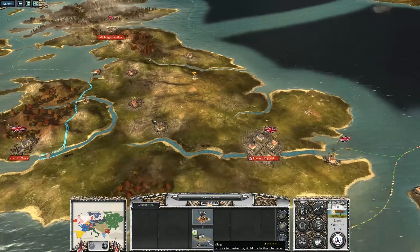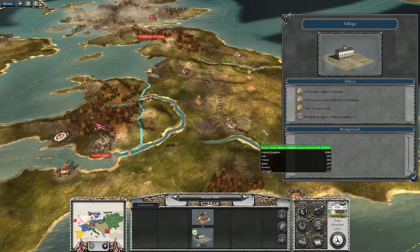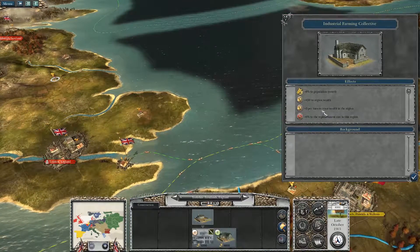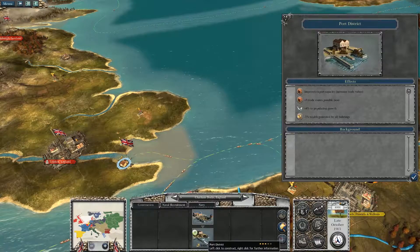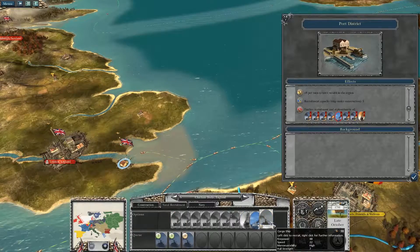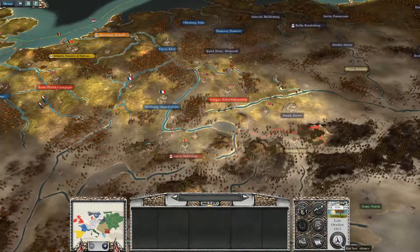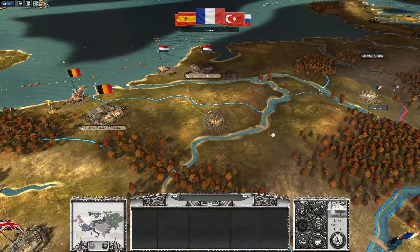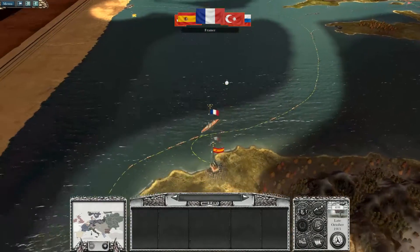Those guys have three turns left. We could build a village — it probably wouldn't hurt to. Industrial Farming Collective would give us region growth. But over here we could do a port district or build some more cargo ships. Let's go ahead and end the turn. I know we're wasting a little bit of time here, but I'm waiting on the troops in Rheims to finish training.